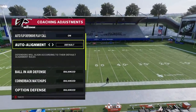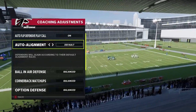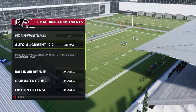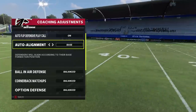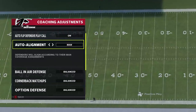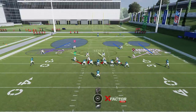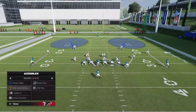Now when it comes to auto alignment, I think this one is probably best put on base. When you have it on default, it basically gives away your defense — there are small tells when it comes to cover three, cover two, man coverages. Base can be one of the better ways to hide that, and it works best if you're running a lot of zone coverages. With base alignment I can change to just about any defense and it's going to look the exact same, which is a huge advantage.